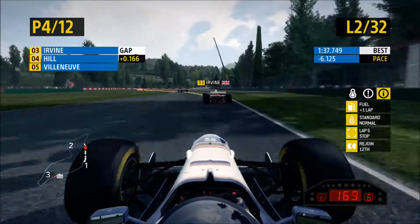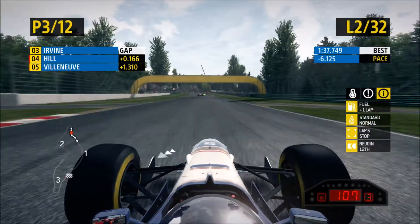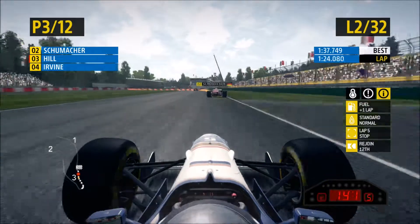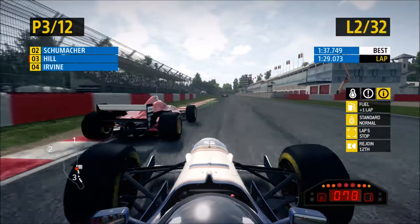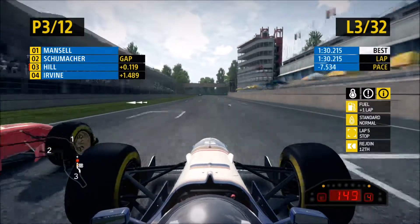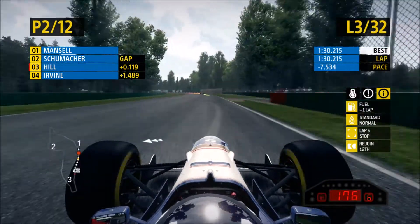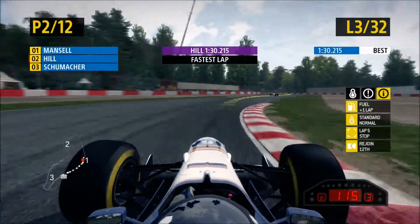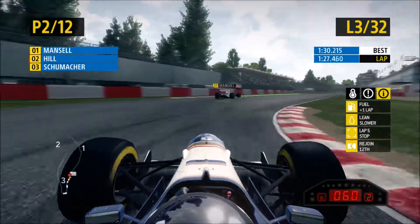Moving on to lap two, we're right behind Irvine - he's gone a bit wide, messed it up, and we've done the undercut and gone right past him. This has been a good recovery drive. On to lap three, we're right behind Schumacher - can we go around the outside into this corner? We've done it, because the AI doesn't like to hold the inside in this corner. We've set a faster lap, moving on to the end of lap three into lap four.